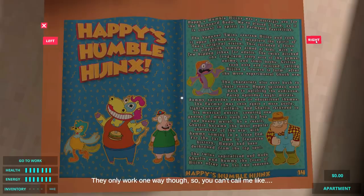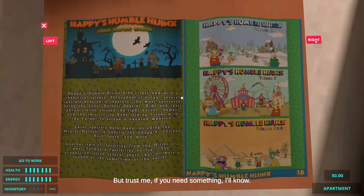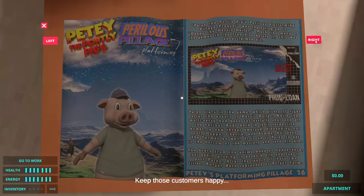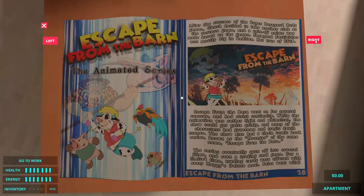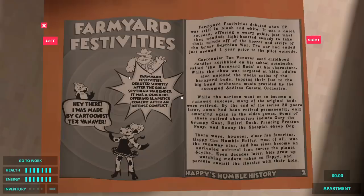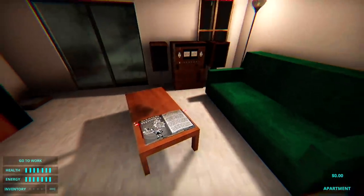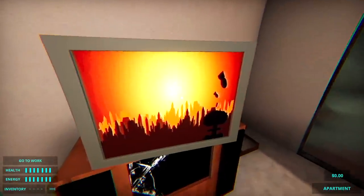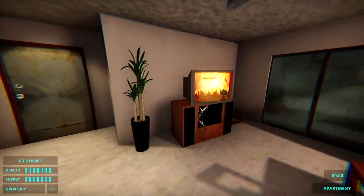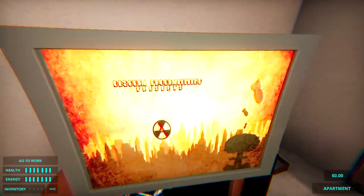'They only work one way though, so you can't call me like ever. But trust me, if you need something, I'll know. Now don't be late for your first shift. Keep those customers happy.' We don't want to be late, but I also want to give you a little bit of insight into the backstory and the lore of this game. There's so many more characters than there used to be. You can see that there's so much love poured into this. There's a manga, an animated series, albums, a black and white TV show — there's so much going on. And there's Obscura programming — yeah, we're going to see that name a lot.